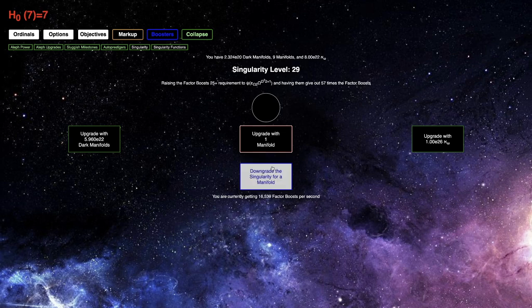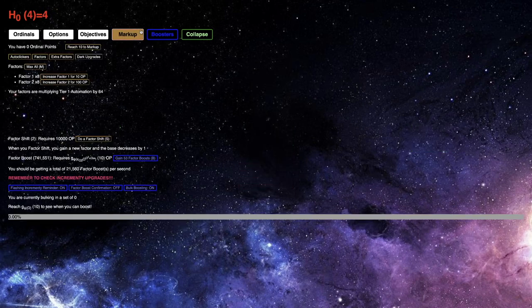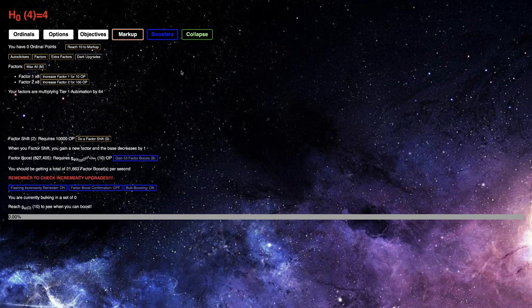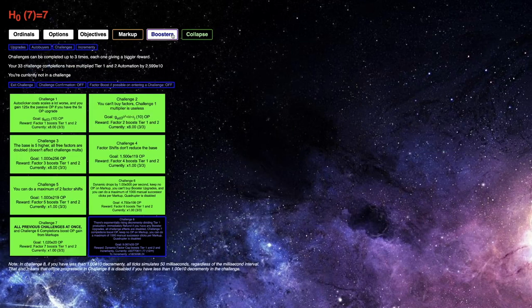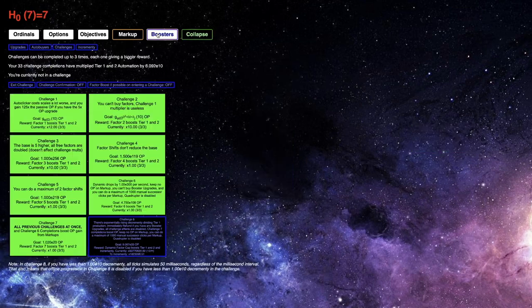I thought for a second I was already at omega squared times two. It looks like right now, 27 is the most optimal singularity level. This should give me a lot of factor boosts — I'm hoping for nearly a billion. That's what I'm hoping for, because if I can get that many factor boosts, that will allow me to get a lot of cardinals.